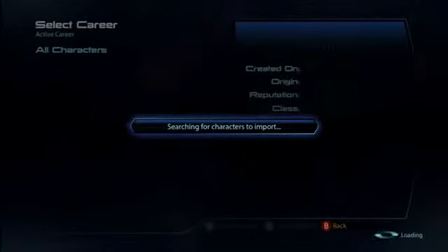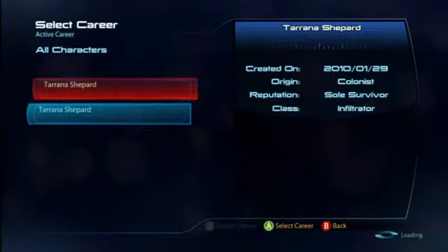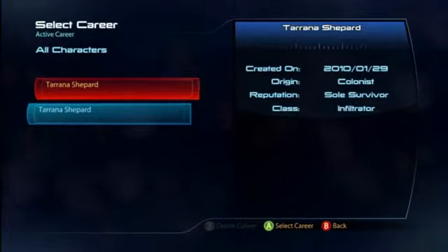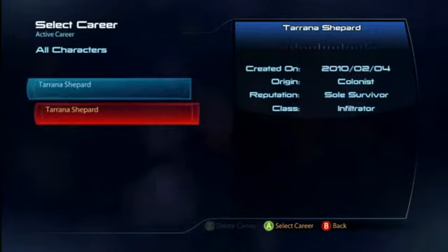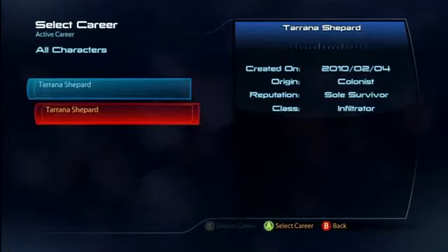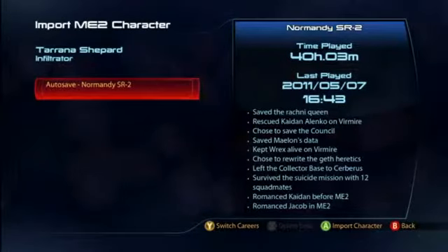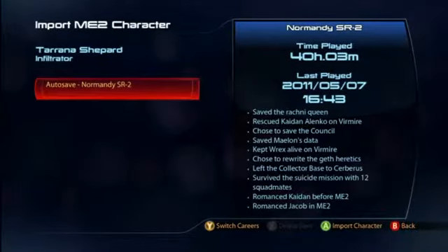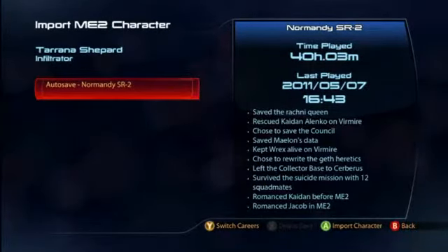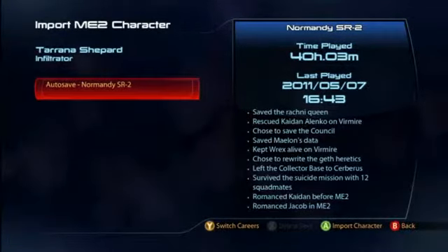It does seem to take a while to scan the saves. I know I've only got two saves anyway, so which was more recent? This one — yep, this is the one where I saved everybody. Black Knight Green, Rescue Kaiden, Save the Council, Save Data, Captain Rex, and apparently I went with Jacob in Mass Effect 2.